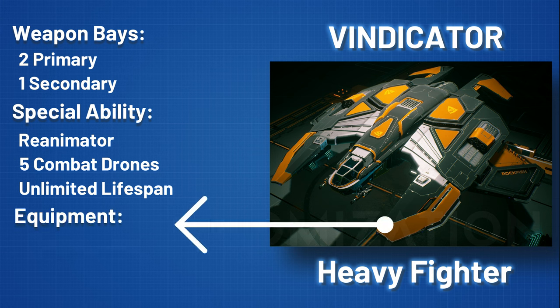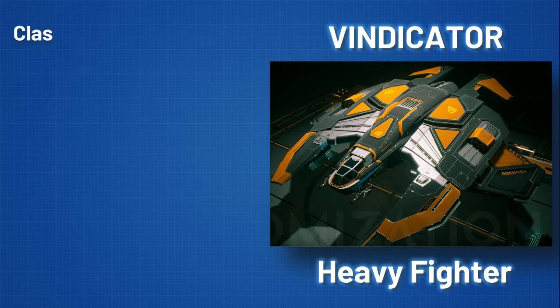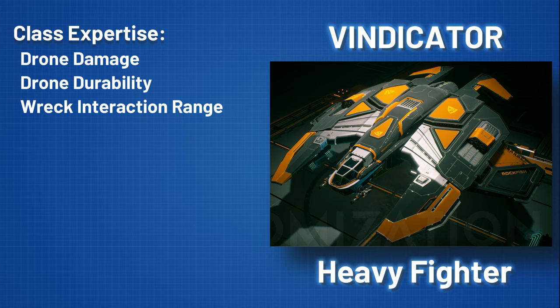Windicator pilots can equip four consumables and up to four devices, the latter depending on your ship's tier rank. The expertise stat for this ship class boosts drone damage, drone durability, and shipwreck interaction range for reanimation, making this a very effective and valuable stat for any ambitious pilot.